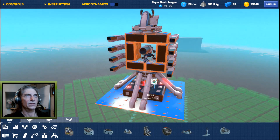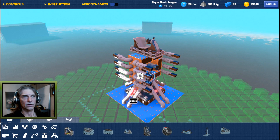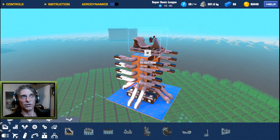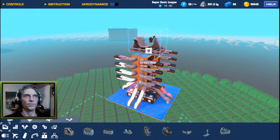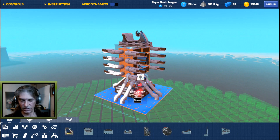Danger Will Robinson. The seat is just for rebuilding purposes — it doesn't need a seat. It's fully automatic as soon as you spawn it in, but it's easier to rebuild it if it gets destroyed by finding the seat and rebuilding it. All right, so let's spawn this in and see what she does.